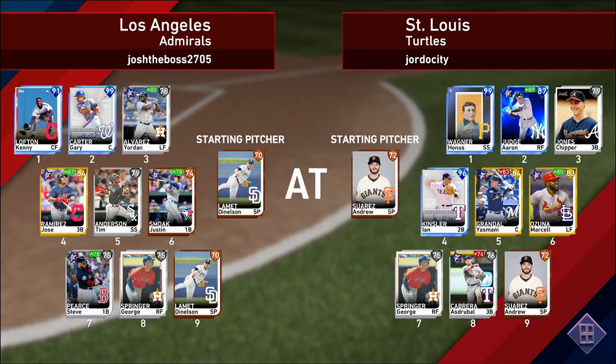1-0, we're playing the Los Angeles Admirals. Our opponent has 91 Kenny Lofton, 99 Gary Carter, Yordan Alvarez, Jose Ramirez, Tim Anderson, Justin Smoak, Steve Pierce, 75 George Springer. Denelson Lemaitre on the mound — a righty for Honus Wagner. Andrew Suarez on the mound for us. We're the home team, trying to start off 1-0 with this team.